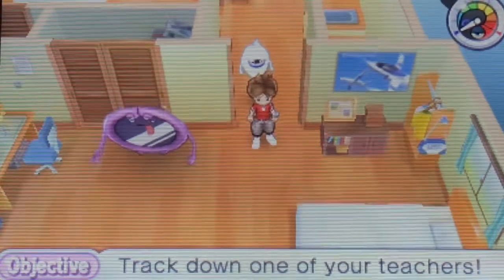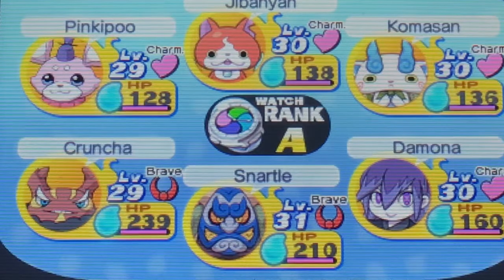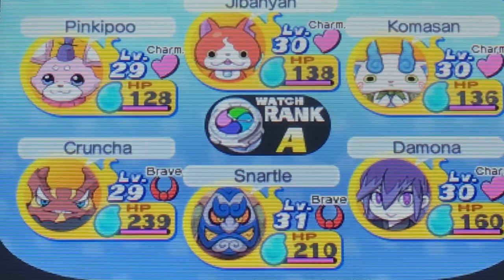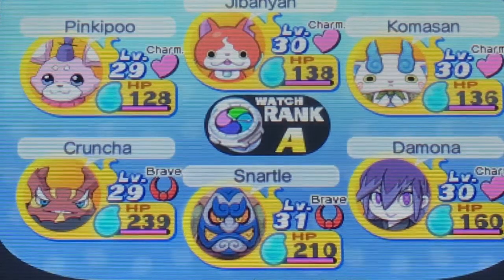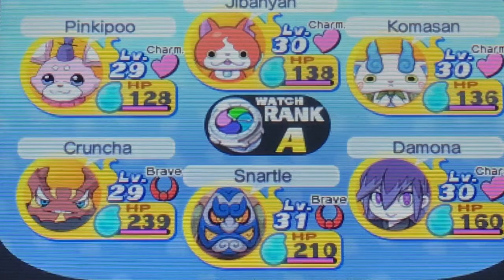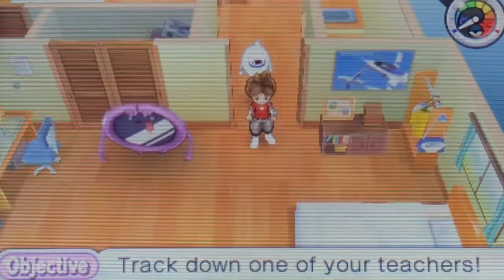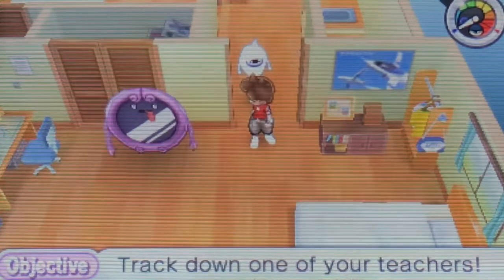We got the A-Rank Watch, which is really cool. So now we can unlock A-Rank doors and find and battle A-Rank Yokai, which is really cool. This is the final watch rank we'll be getting in the story mode of the game. Because the next one is S-Rank, and we actually get that in the post-game, which I'll probably make a video on. We also did a few Cranky Kai pulls, but we got nothing but garbage.